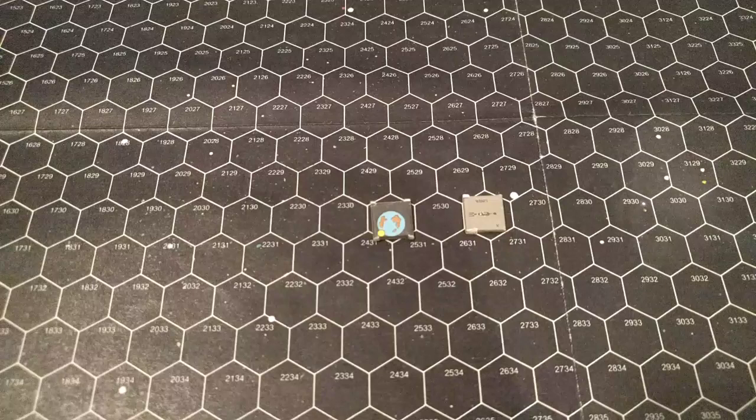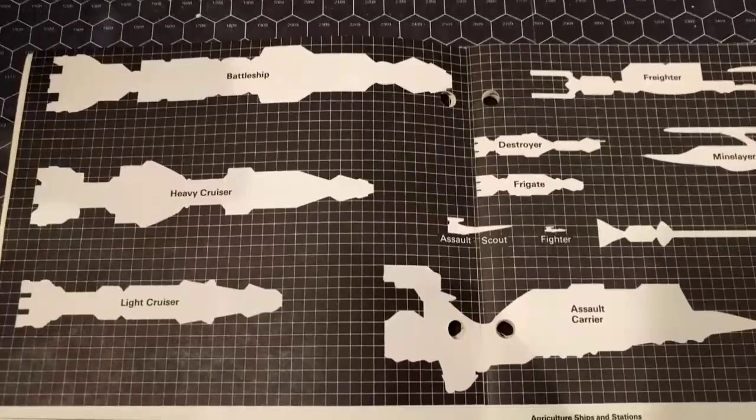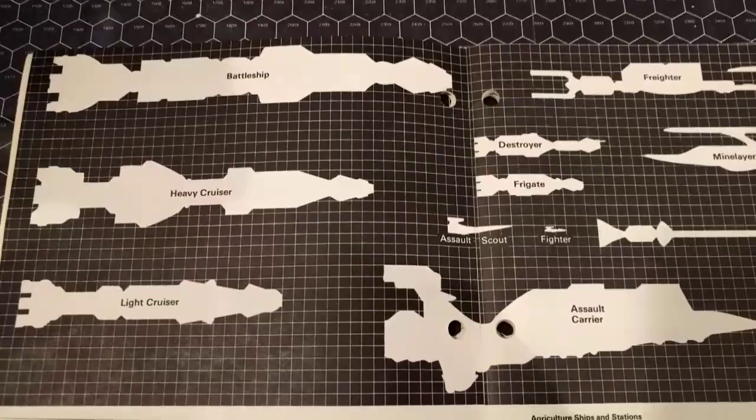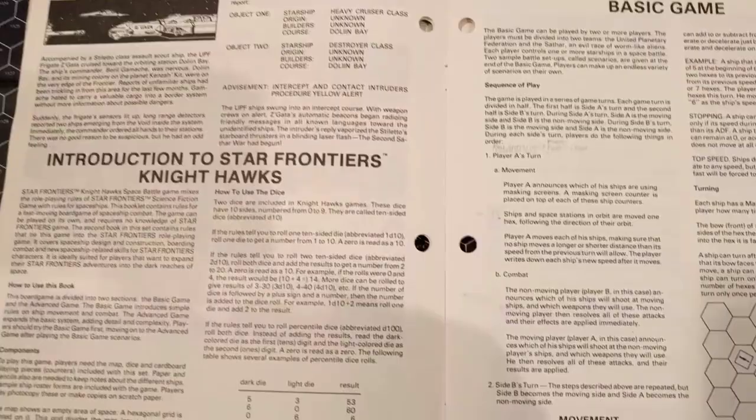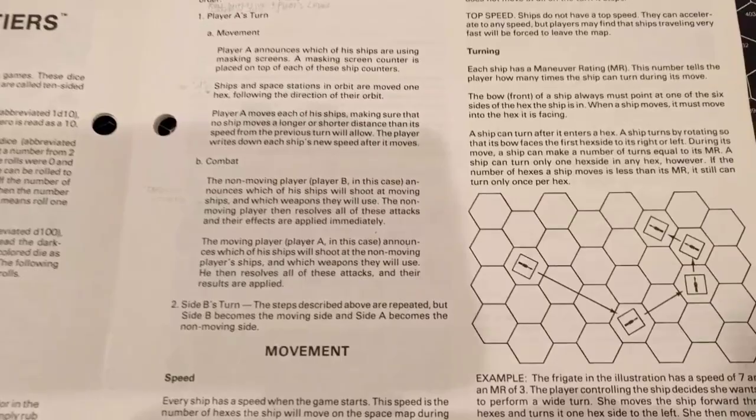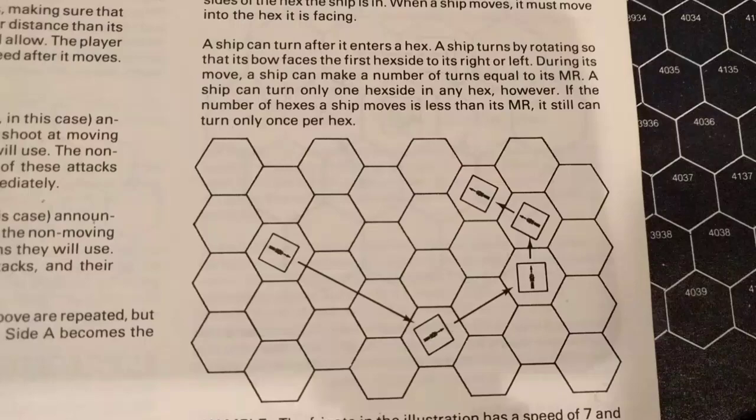I also love how the spaceships used a very non-high-tech approach. Sure, there were laser beams and torpedoes, but there were also ideas that were kind of crazy and rudimentary yet locked down in science. Here's an idea of some of the ships involved — I really like the agricultural ship because the design is very much based on science. However, when we get into the basic game for Nighthawks, they kind of threw that out the window.